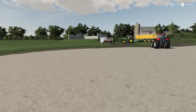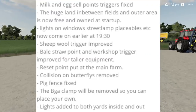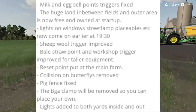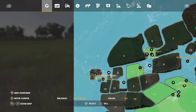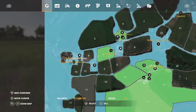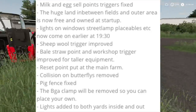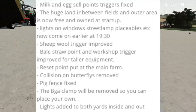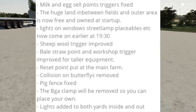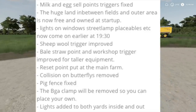For Marwell Manor — that's right, the map that we're on right now. A whole lot of things have changed, you may want to get a notebook out. Milk and egg sell point triggers fixed. The huge land in between fields and outer area is now free and owned at startup. Lights on windows, steering lamp, placeable, etc., now come on earlier at 1930 rather than around 2100 hours. Sheep wool trigger improved, bell straw point, and workshop trigger improved for taller equipment.